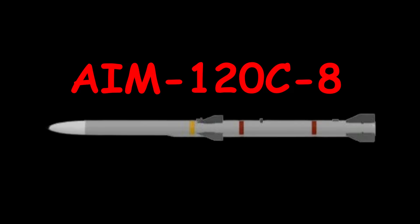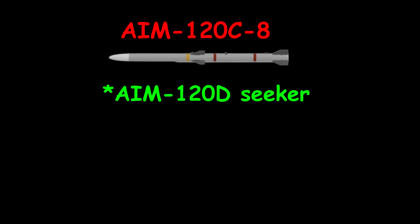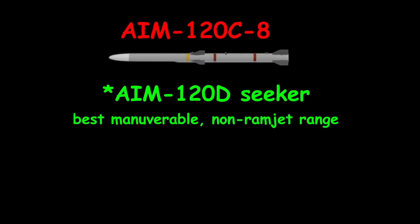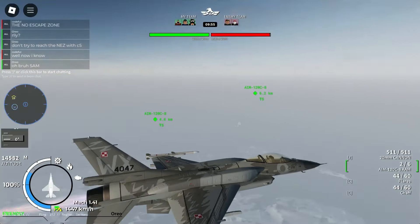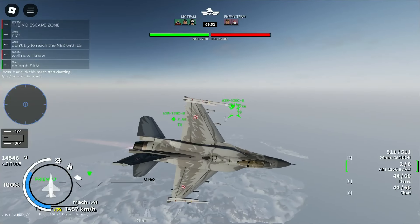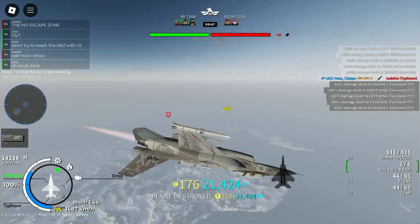The star of the show is the armament. The F-16C Block 52 Plus has the AIM-120C-8, which is basically an AIM-120C with the AIM-120D seeker. This means that on top of its best-in-class range — no, the Meteor doesn't count — the AIM-120C-8 has the best-in-class notch filter at 6.5 meters per second and requires a whopping five chaff to successfully defeat it. In practice, it's a pretty filthy missile to deal with, though it's still not as good as the Meteor.